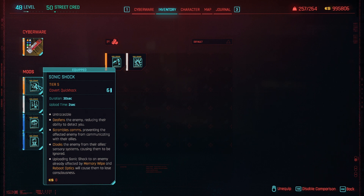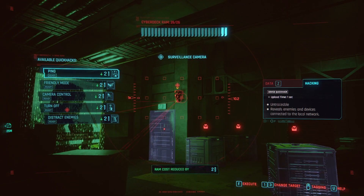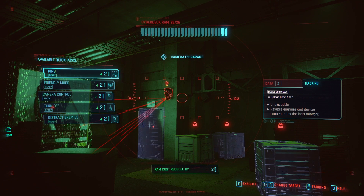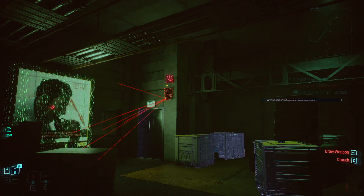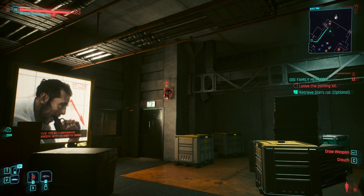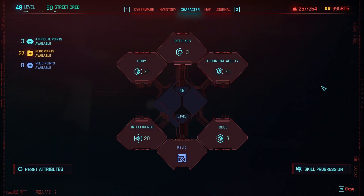Once your deck is fully stacked with quick hacks you can start using them. Push Tab and hover over something that is hackable - you will get options that you can take. For example, I have a ping quick hack, so if I push F I can do this quick hack. You also get Netrunner experience for doing quick hacks, and every certain level of the Netrunner skill unlocks something important.